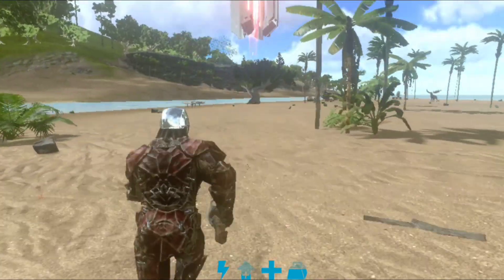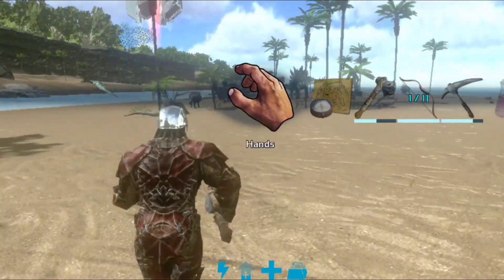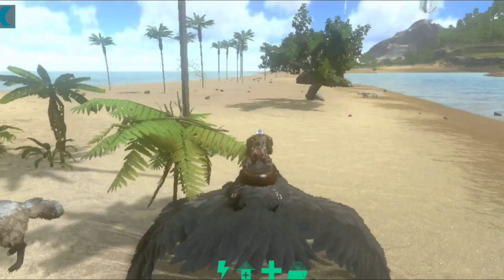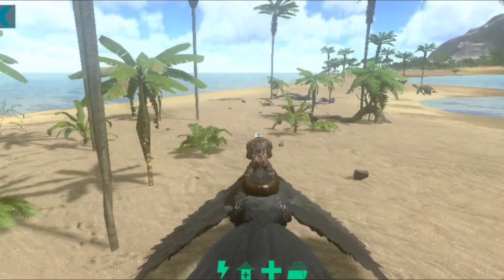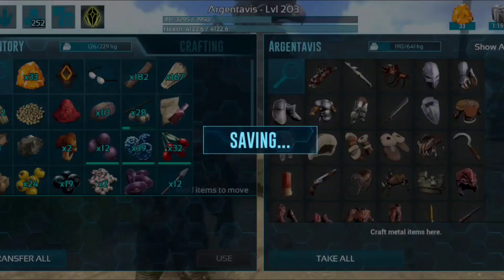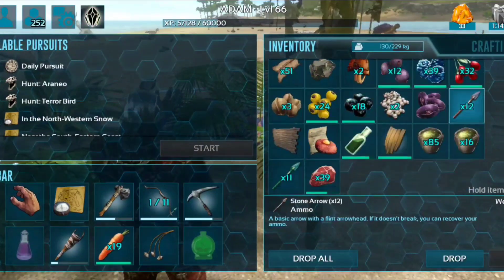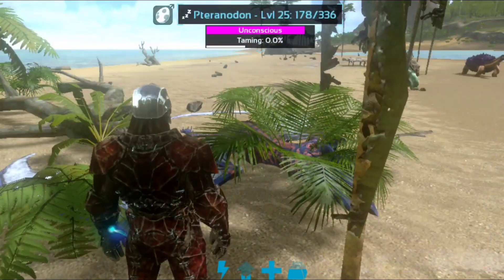I am going to get some raw meat. Now we are going to get raw meat in the Argentavis, then we will go to Teradon and Noka. Now we have to transfer the raw meat from this inventory. The raw meat is transferred and the taming process has started.